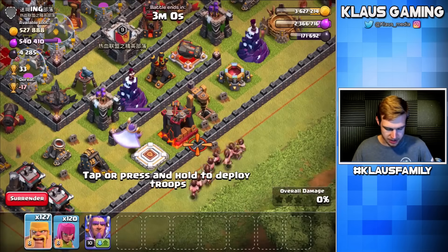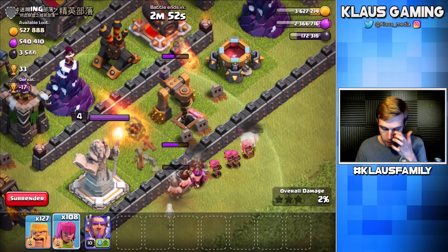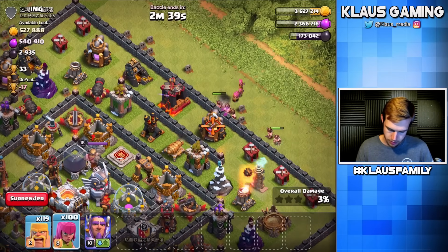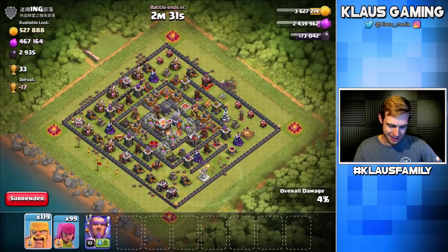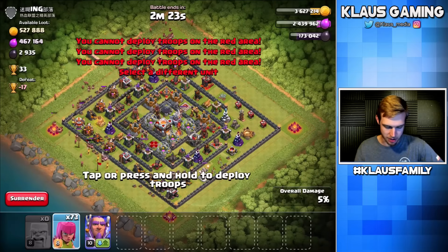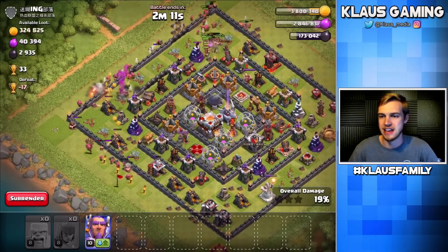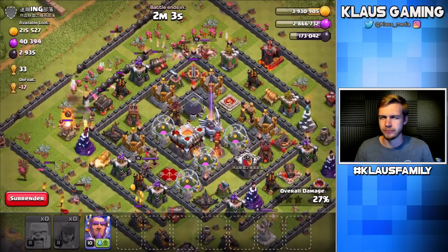Alright, the loot is pretty one-sided. We'll drop barbarians on this side, but I want to get the archers into here to get the dark elixir out of that drill. Go archers, you got this — nice! We're not going to be able to get that gold. Let's snipe this elixir too. Once that's done the rest of the barbarians and archers can go down. We're definitely not going to win or gain trophies — we'll probably lose some — but the priority right now is loot. Barch thrown down, looks good.